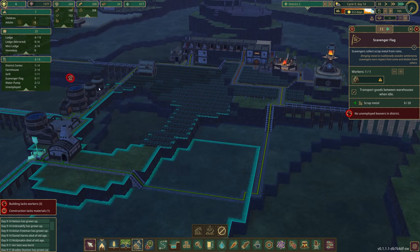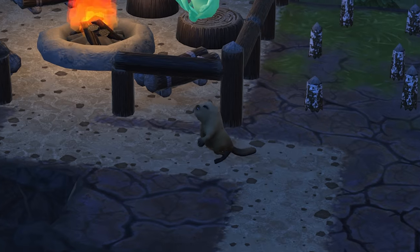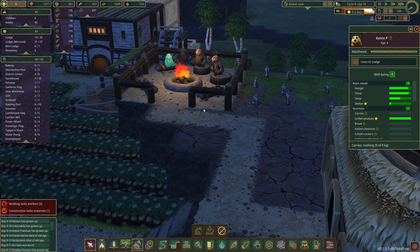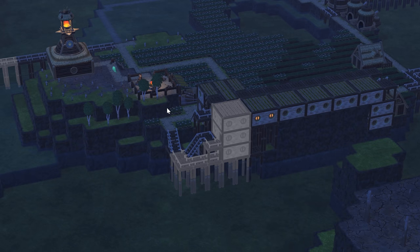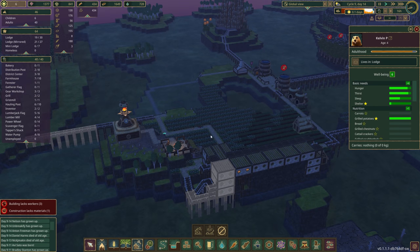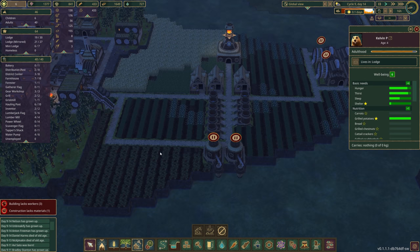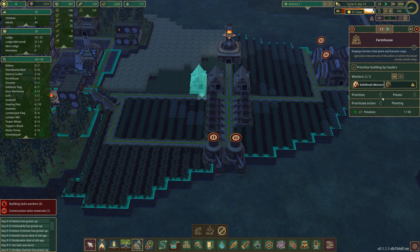Lots of beavers just coming up here — we've got Snake Oil Seller, Bigfoot for President, and Kelvin P just hanging out together. We've still got things being built over here, so this is all taking a long time because I queued up so many things. Always something to worry about — I've got a heck of a lot of stuff being planted.